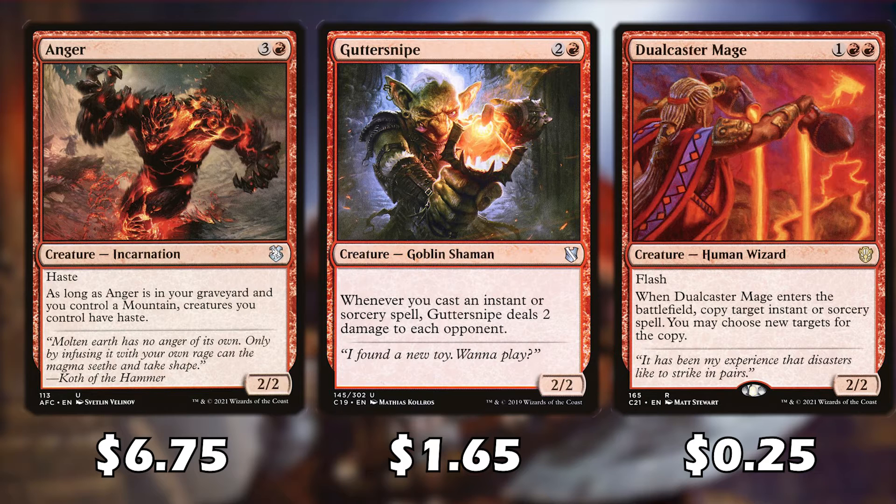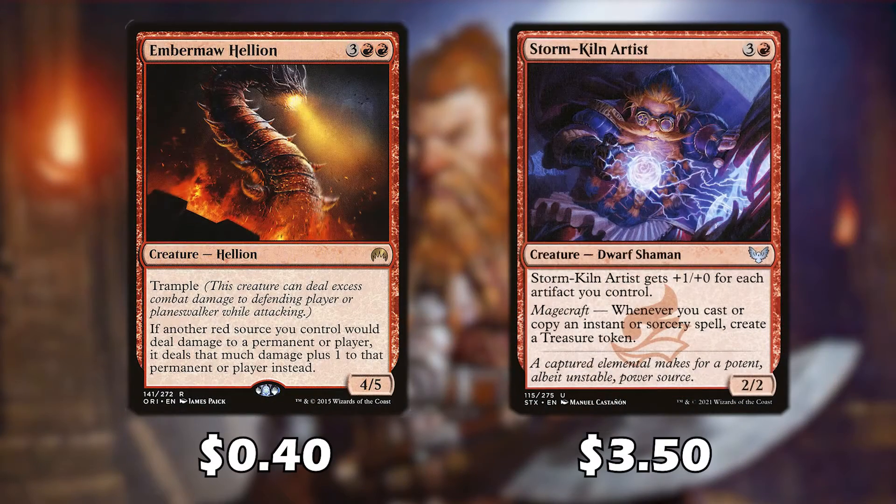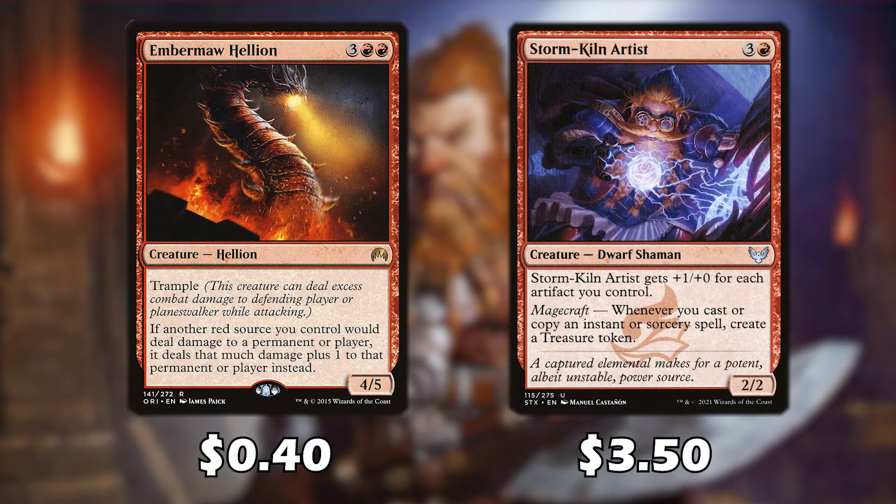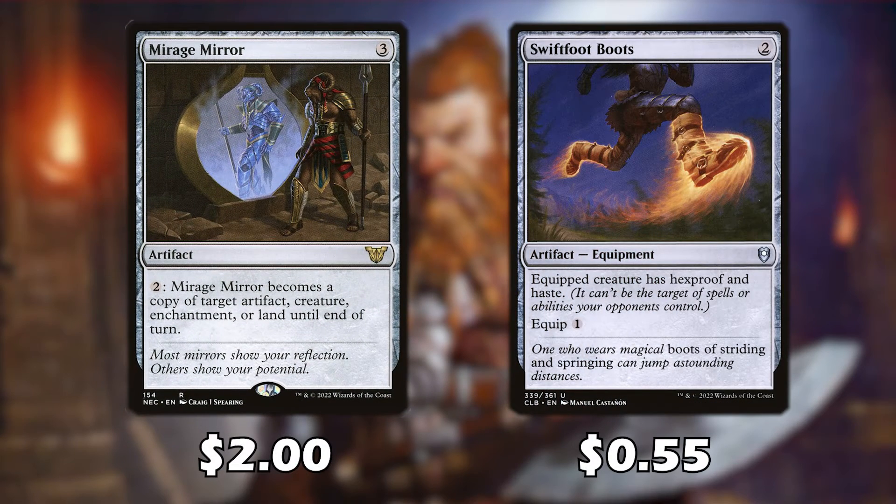Guttersnipe deals two damage to each opponent whenever we cast an instant or sorcery spell. Dual Caster Mage can be flashed in to copy an instant or sorcery spell. Bruma Helion has an effect similar to our commander but only deals one additional damage instead of two. Storm Kiln Artist may seem expensive but it's great — whenever you cast an instant or sorcery spell we create a treasure token, and this card gets +1 for each artifact. Treasure tokens are artifacts that can be tapped and sacrificed for one mana. Mirage Mirror can be paid two mana to become a copy of any target artifact, creature, enchantment, or land until end of turn — including opponents' cards — at instant speed.